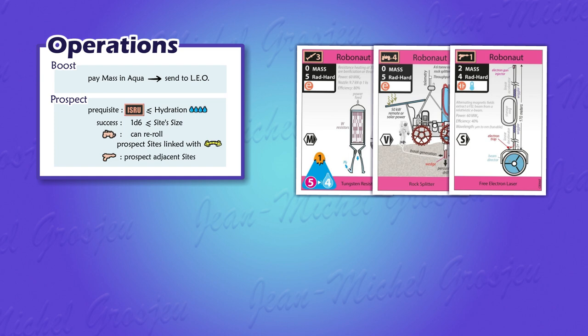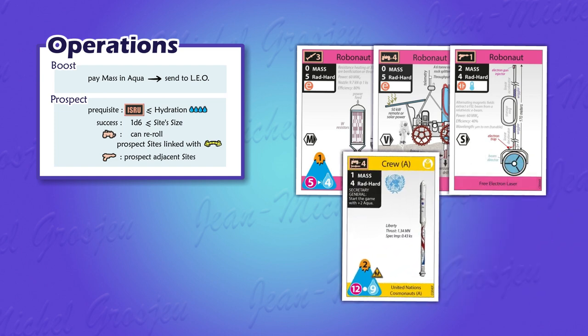Such a laser gun Robonaut with a very low ISRU can be very convenient to prospect a lot of sites without landing on each. You know how to prospect and claim sites with Robonauts or Crew, because Crew also have ISRU ratings. Note that you cannot prospect and put your disc on a site that already has another player's disc. We will see later that there are ways to steal properties, but for the moment let's keep it peaceful.